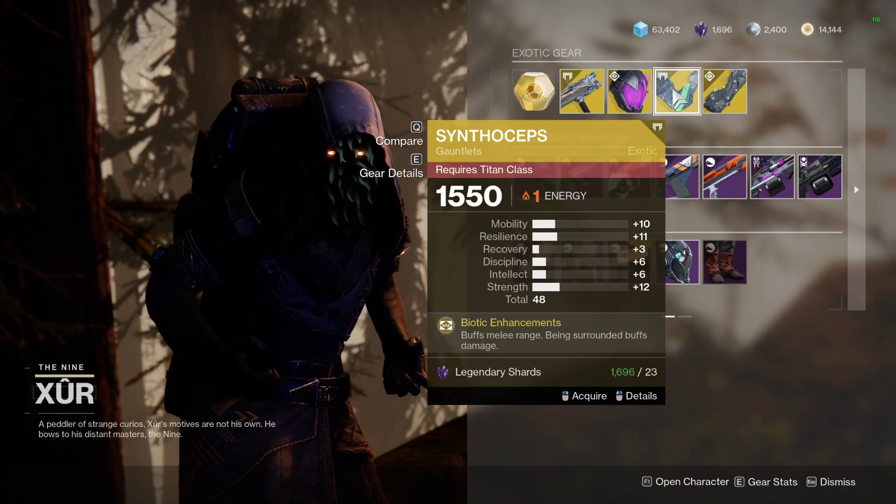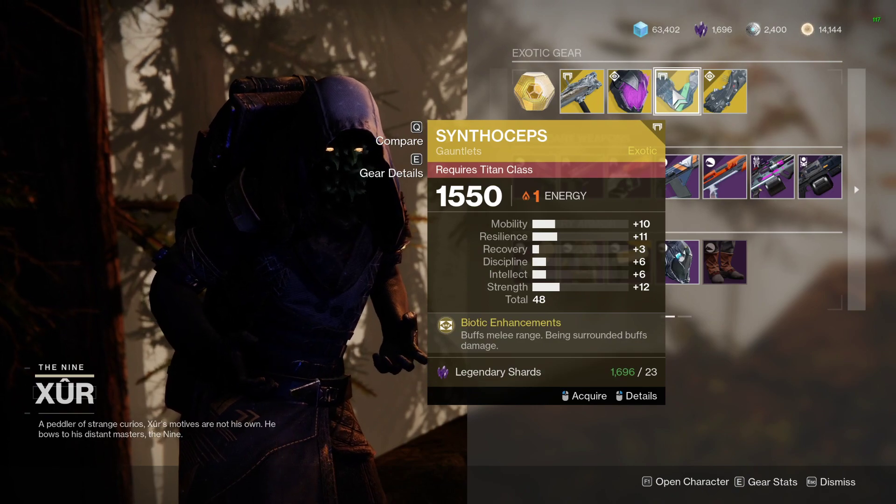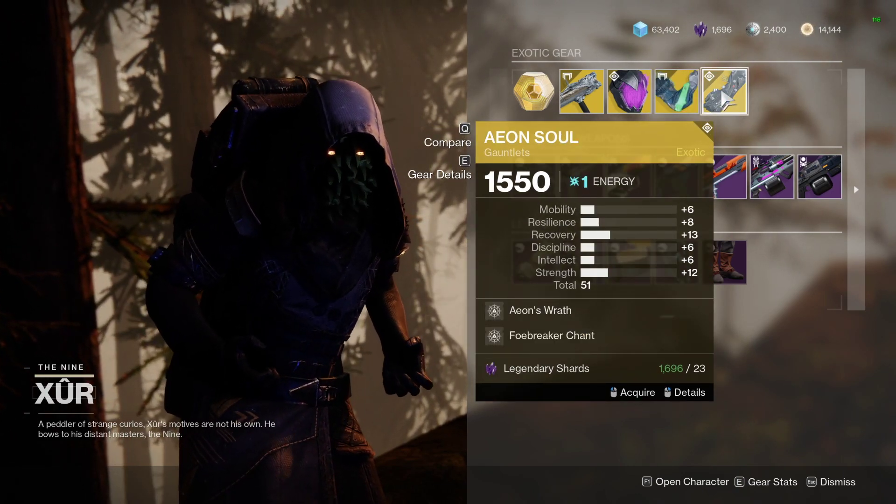For Titans we've got Synthoceps, which are immensely strong with the Void 3.0 rework as well. It's also 48 stat and has Bionic Enhancements, so it boosts your melee range and being surrounded buffs your damage as well, which is why it's so potent and strong.